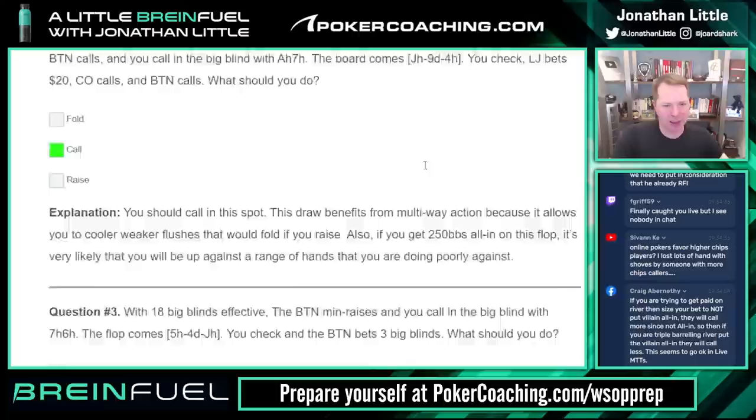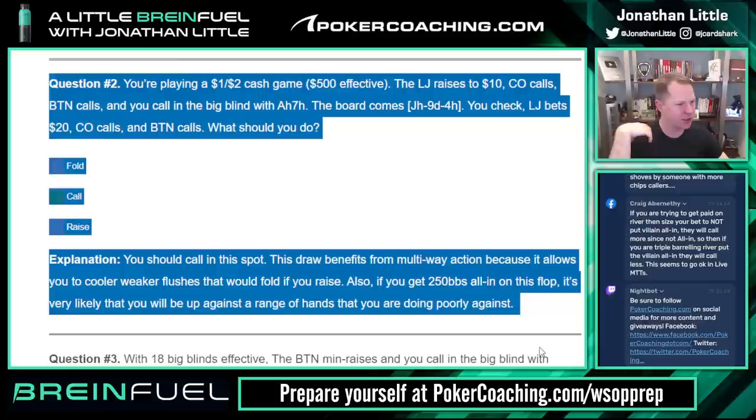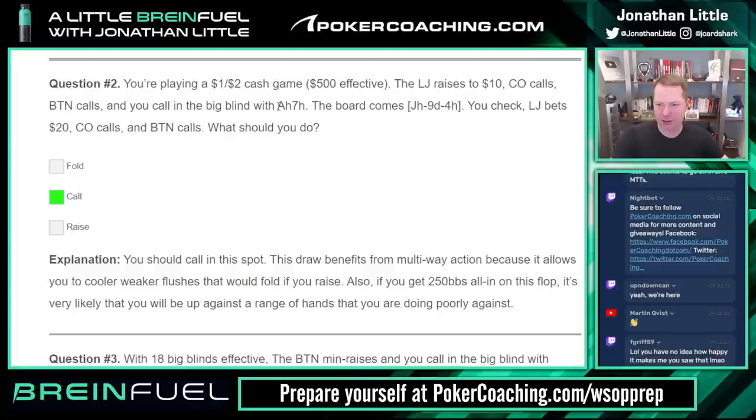This is a spot where a lot of people mess up by raising with the nut flush draw. When you have the nut flush draw you really want to keep the pot multiway. A lot of people wanted to get heads-up — you don't want to get heads-up because then you're less likely to get paid, and if you're heads-up you're way more likely to get called if the turn and river blank out. Just call here and try to spike. It's okay to call and try to spike, especially when you have the best draw and can easily continue on an ace turn.